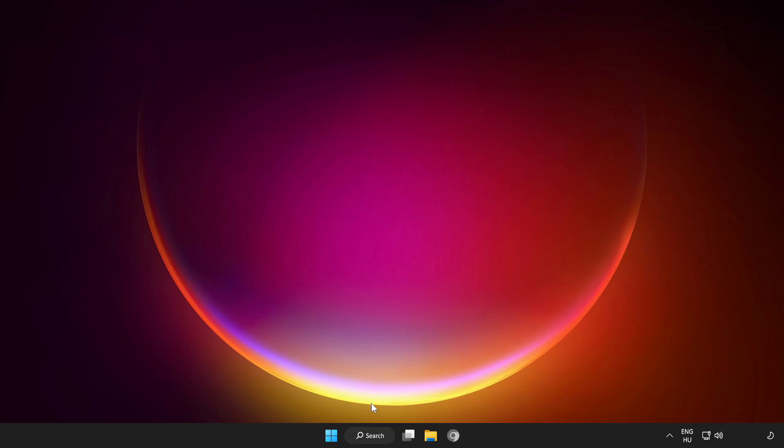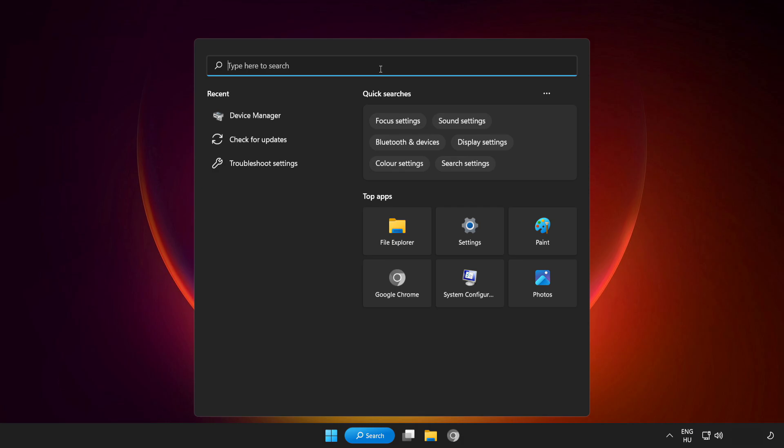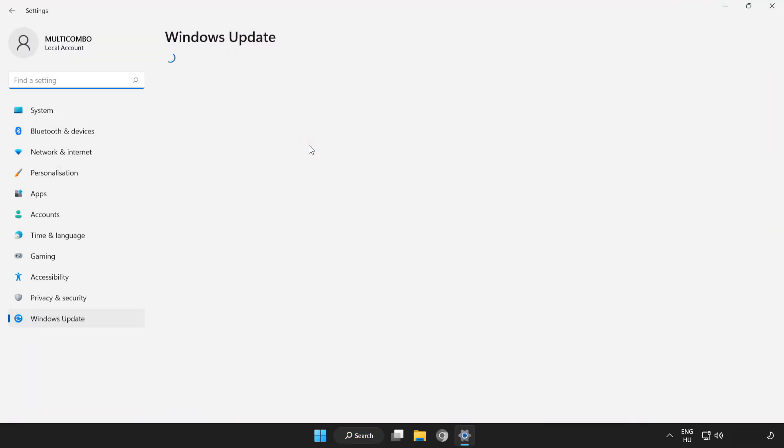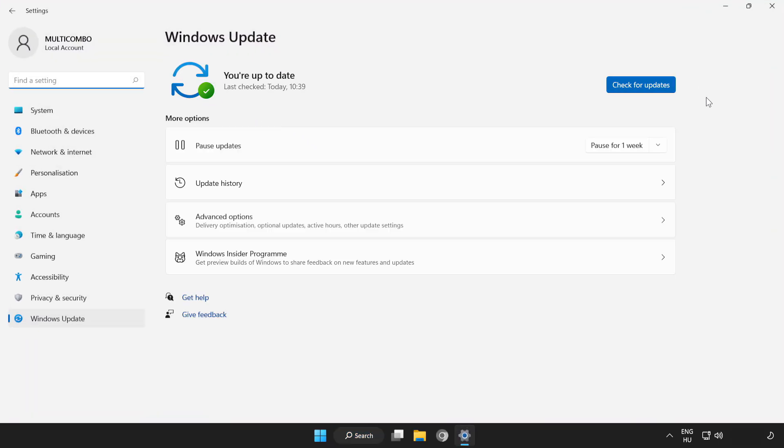If that didn't work, click the search bar and type update. Click check for updates and wait for it to complete. After completed, click close.